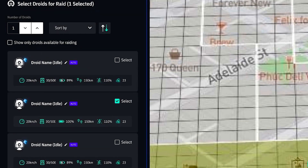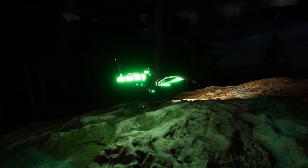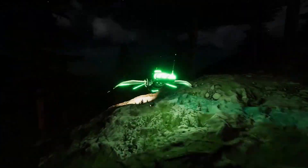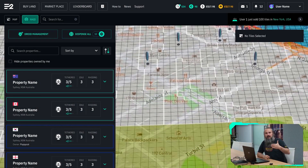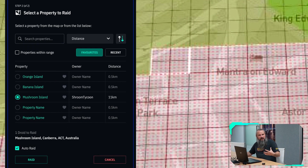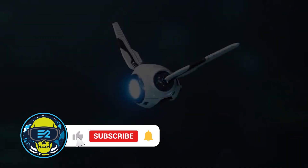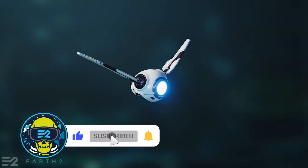Let's take a look at this in a little more detail. Basically, we send out droids to collect aether from properties. To do this, we initially need to select specific properties from the map to raid. However, after we have some raids in the bag, we will start to develop favourites and recently raided lists, which are built into the raiding screen for easy selection. These raids will take a set amount of time, which will vary depending on things like distance away from the property and your droids setup.